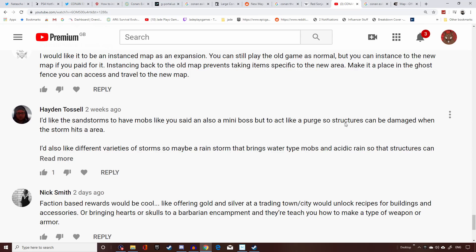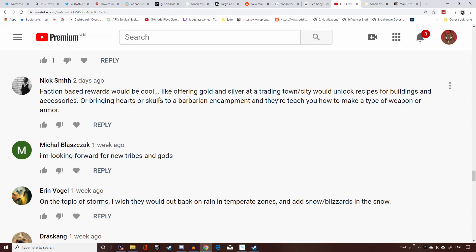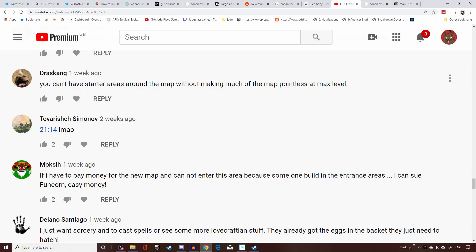Hayden goes further with the purge, suggesting structures should be damaged when storms hit an area — which kind of happens in ARK's Scorched Earth map. He also adds that a rainstorm bringing water-type mobs, or acidic rain, would be pretty cool. Nick is back again saying faction-based rewards would be cool — offering gold at a trading town to unlock building recipes, or bringing hearts and skulls to a barbarian encampment to learn how to craft weapons or armor.